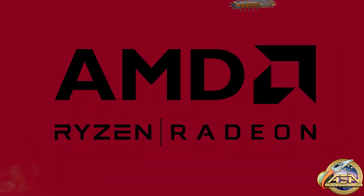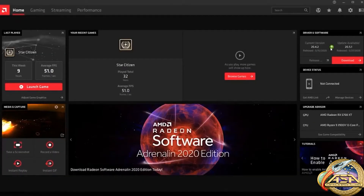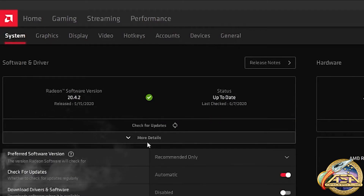AMD: Start by going to your Radeon software. Click on the arrow on the top right corner, then Drivers and Software. Make sure to select the recommended drivers under the preferred software and click update.